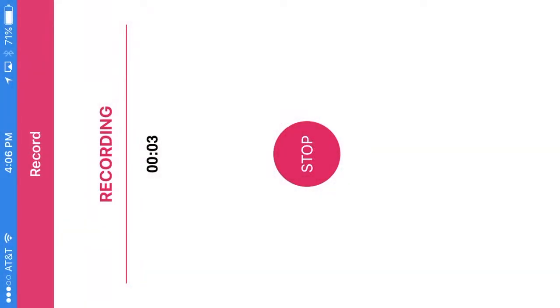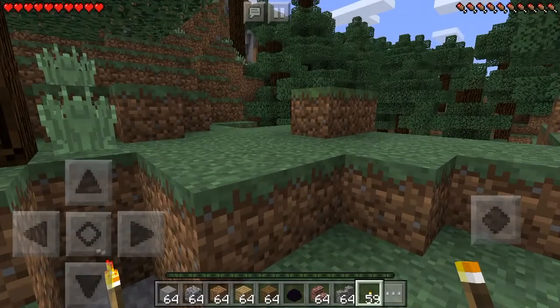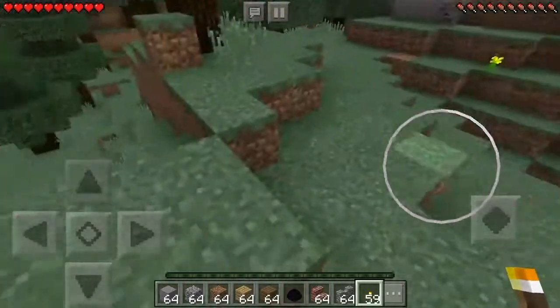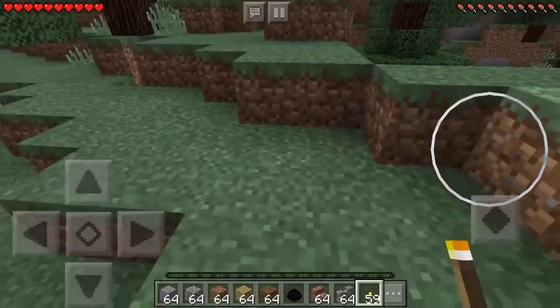Hello guys, welcome back to the Gaming Panda Films. Angelina here, and in this video I'm going to show you guys how to pick up ender dragon eggs. So let's get to it. For this method you will need an ender dragon egg, a torch, and a pickaxe — the pickaxe is optional, you will need it for mining some blocks.